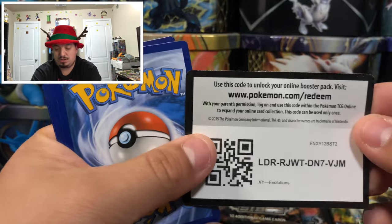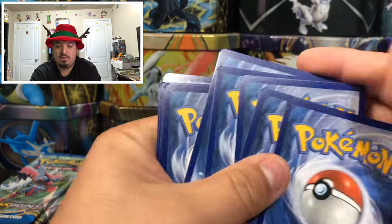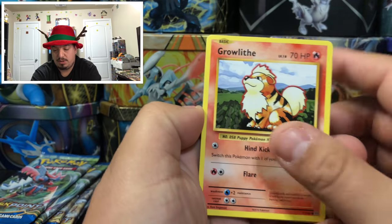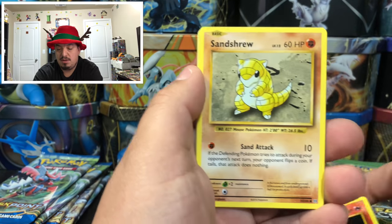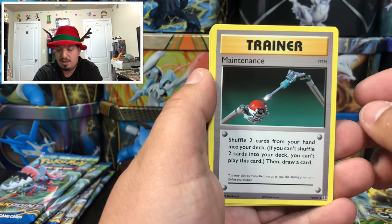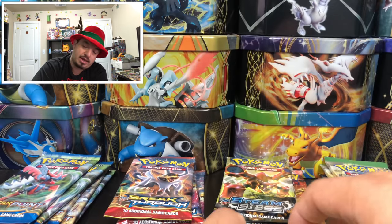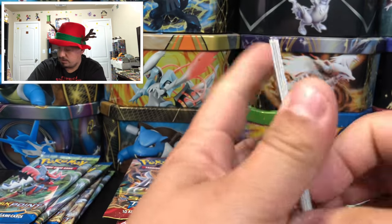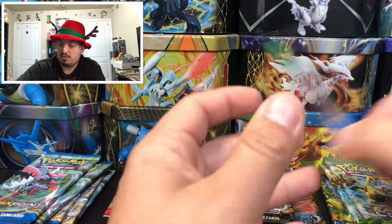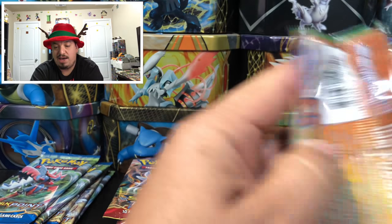Evolutions — this pack feels loose or empty. We have a Growlithe, Vulpix, Ponyta, Professor Elm's Coffin, Maintenance, Venusaur Spirit Link, and Electrode — rare non-holographic card.